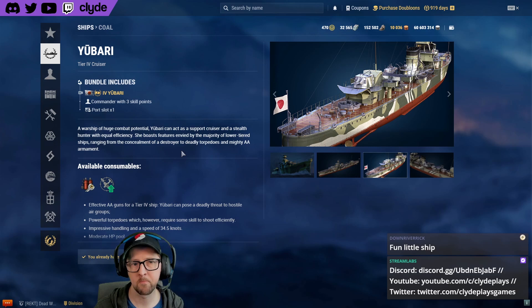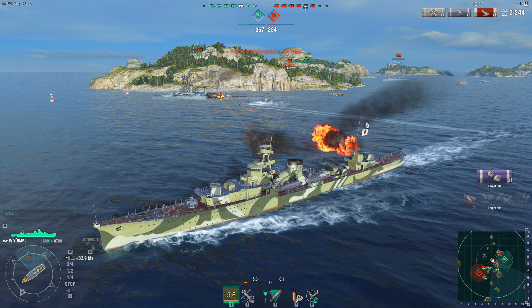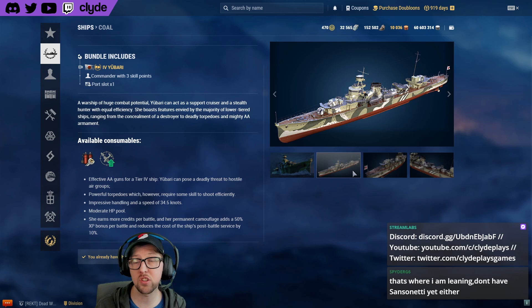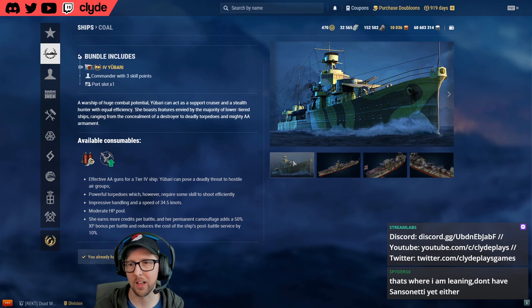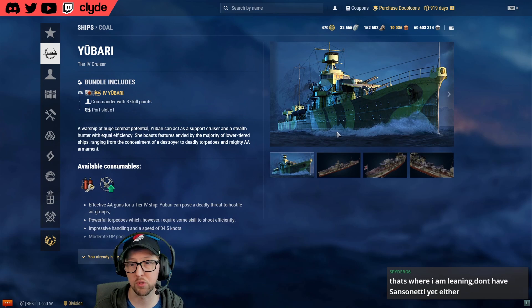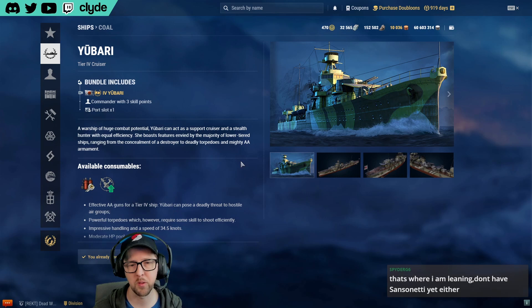Next up is Yubari. I'm a bit of a Yubari fanboy but I have to admit it's not the strongest boat. The guns are incredibly accurate but you only have two turrets — one front, one back — the range is pretty short, you have a citadel, and you'll get slapped around. It used to be really strong with AA and it has a defensive AA module at low tier, but it just doesn't feel as powerful after recent CV buffs.